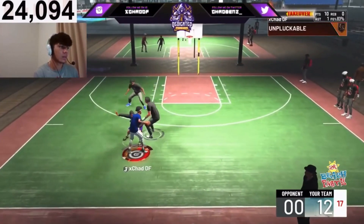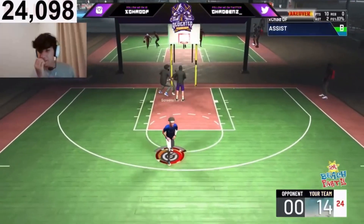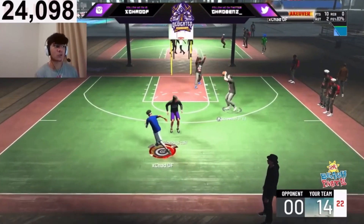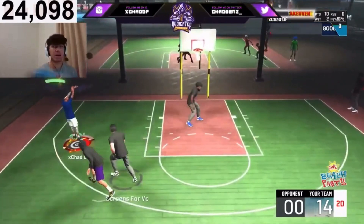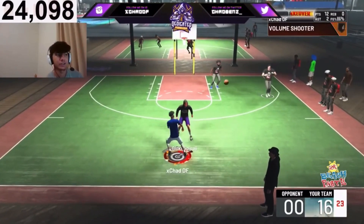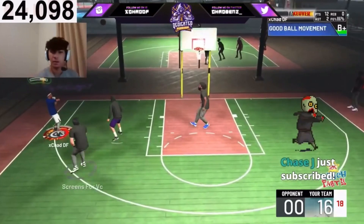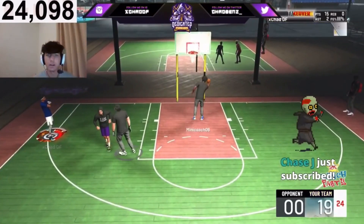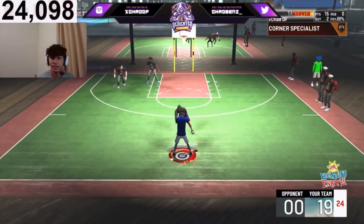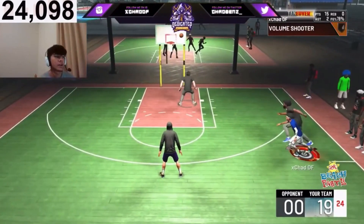Another big thing for me personally is playing with someone you have chemistry with. If you just hop on the court with random people or someone you don't really know, it's not going to be a good time — you can't communicate well and don't know their play style. I play with probably the same three or four people every single day. I know exactly how they play and they know exactly how I play, and our play styles work really well together. Without that, it's really hard to win games in NBA 2K21 against teams that have good chemistry.